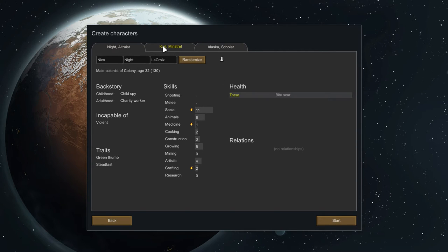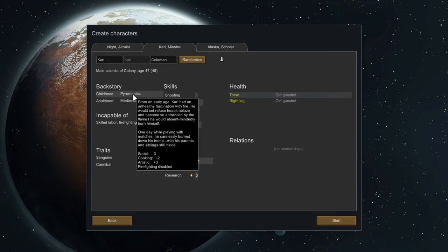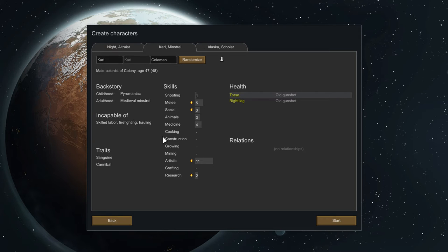We have Carl the Minstrel, who can't really do much of anything. He can't haul, which is horrible, but he's sanguine and he's a cannibal. He's got some old gunshots — probably tried to chew on somebody. Pyromaniac — man, he can't cook either. He can grow though. You're good at melee, that's good for us.